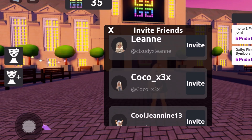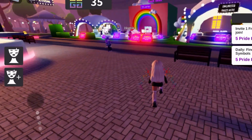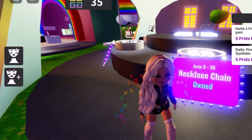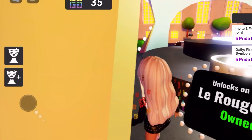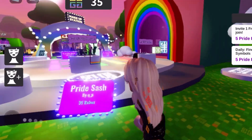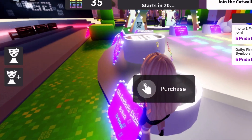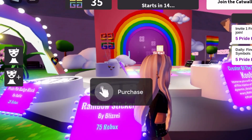You can invite people by clicking that plus face sign on the left side - that is one of your quests, though sometimes it works and sometimes it doesn't. The older UGC items from previous events are right here - I own all of them so it's not telling me to collect them, but if you don't own them you might need to collect them to carry on, and you just need to do quests to collect those. The new items are over here, plus there are Robux items - like a sash, necklaces, all pride items. The creator of the week will be there too.